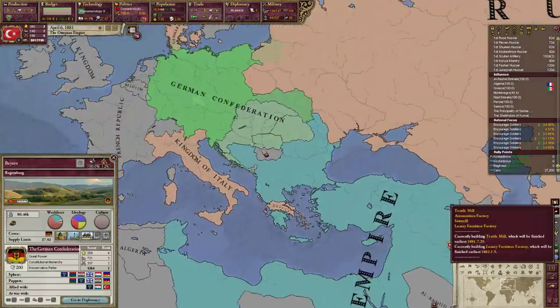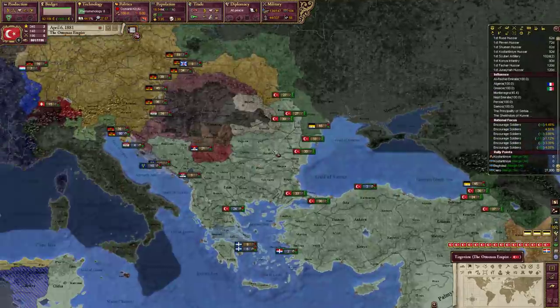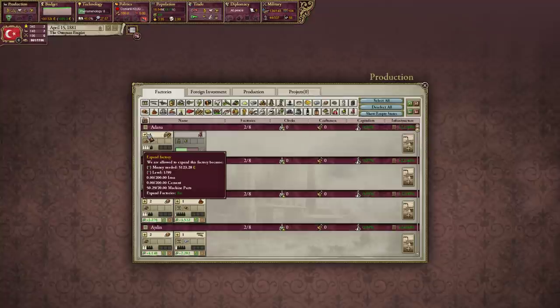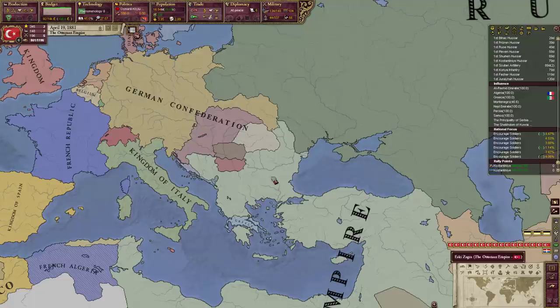A lot of these guys are dependencies of the Germans. Serbia is really the only place that's not - it's in our sphere, so it technically is a dependency of ours. Can we create new factories? Let's go and do that.